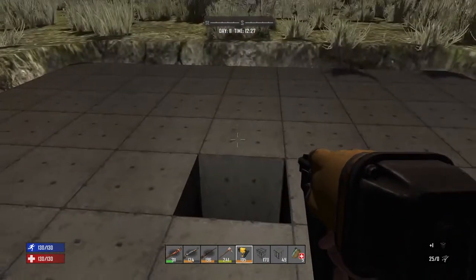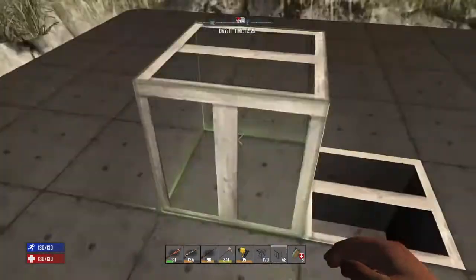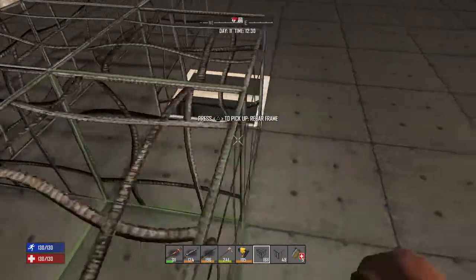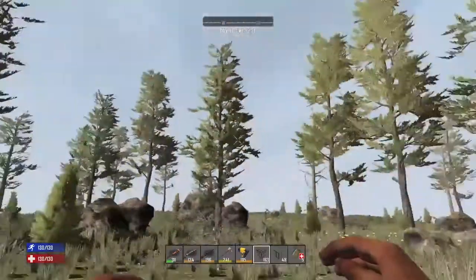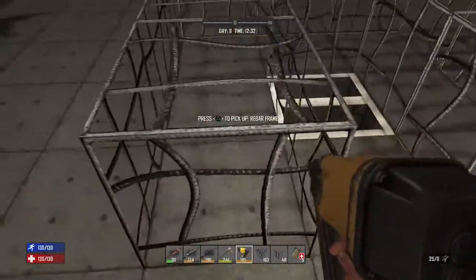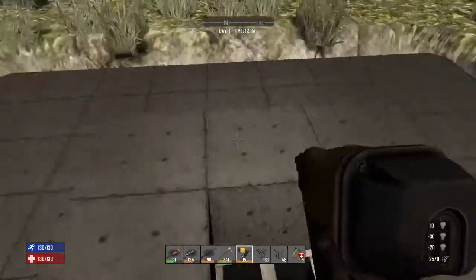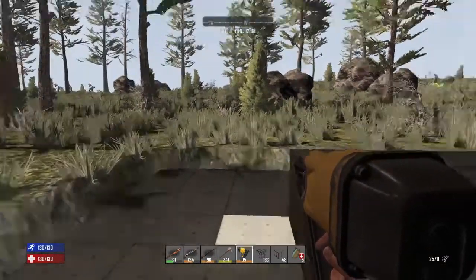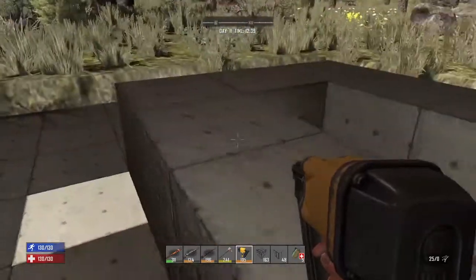The house is that way, so we'll have an enclosure going around. If the base fails, we have an escape right here. Let's upgrade these. Look at that — one's already dry, wow, that was quick! Hopefully building this base will help me level my construction tools so I can get into steel. This is going to go up higher.